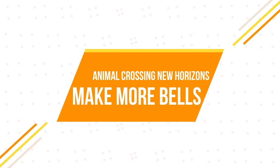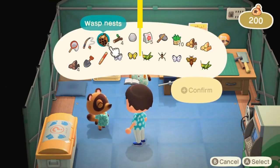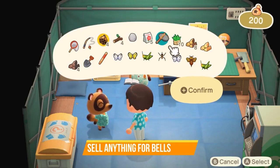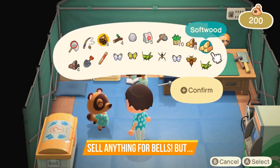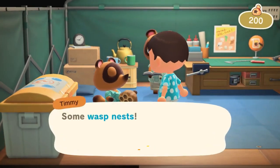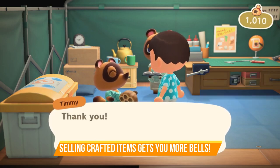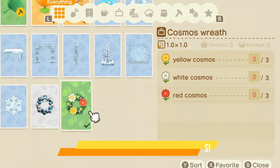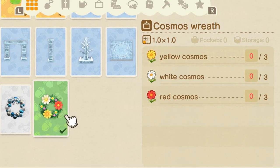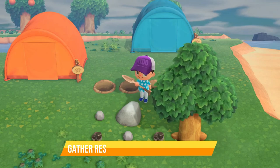You'll soon realize you need a way to make more bells. In the early stages of the game you can pick weeds and sell them to Timmy and Tommy for a small profit. You can also sell fruit, seashells, and other resources. However, selling crafted items will get you a lot more bells, so take your weeds, fruit, and seashells, craft items from them, and sell those instead — you'll make a whole lot more profit this way.